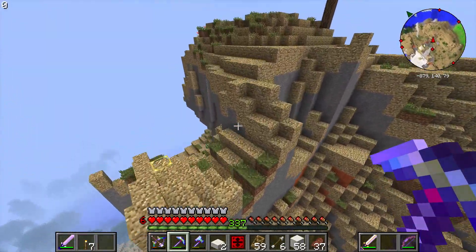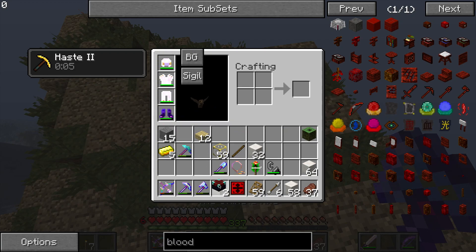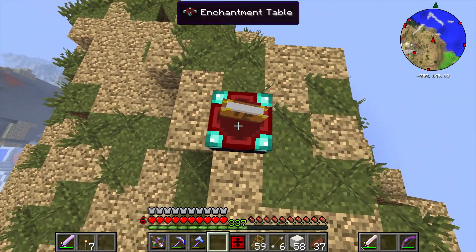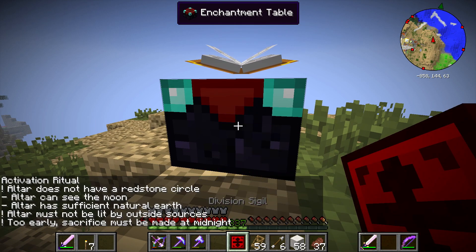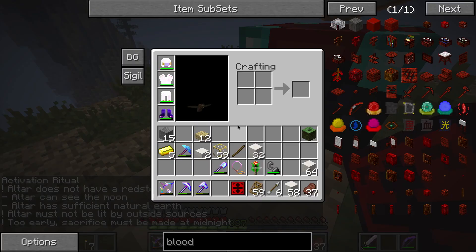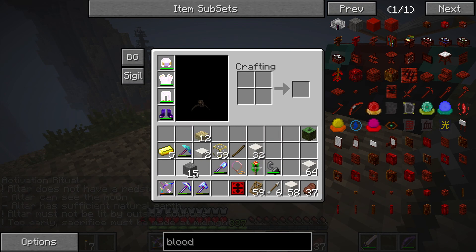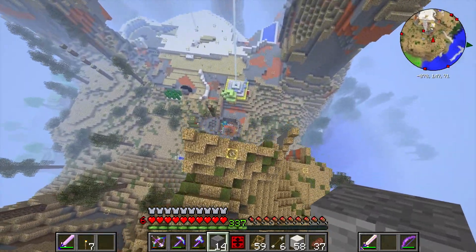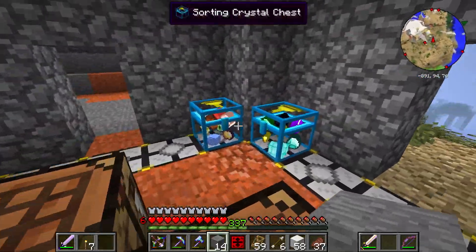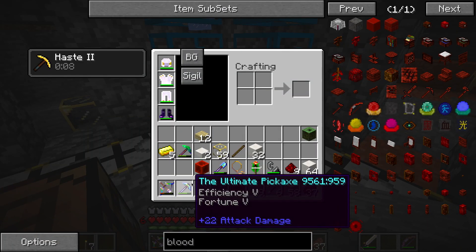Let's go ahead and stick this somewhere it can see the sky. Altar can see the moon — altar does not have a redstone circle, so let's make a redstone circle. I'll put stone here for now. I don't know how close the circle needs to be, so let's trial and error this. I do have some plain redstone and a block, so we'll do that and see if you have to put it directly around or more like the bookcases where there's a space.